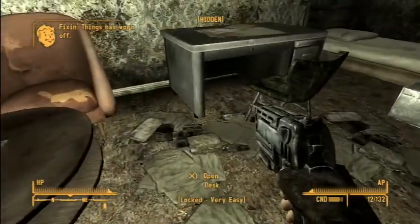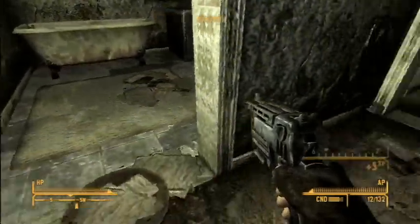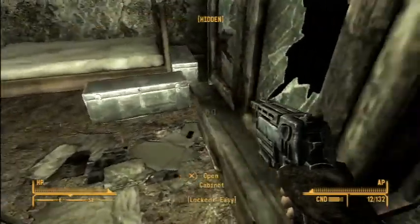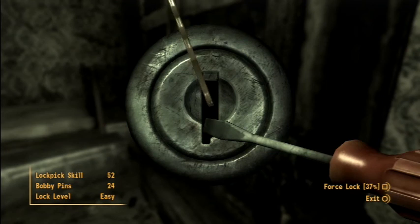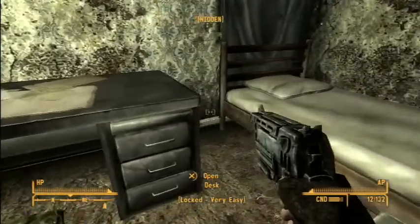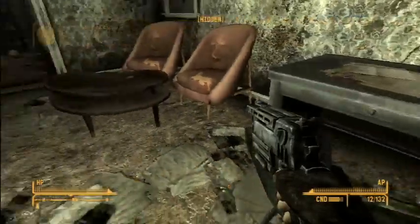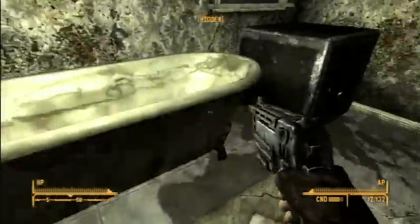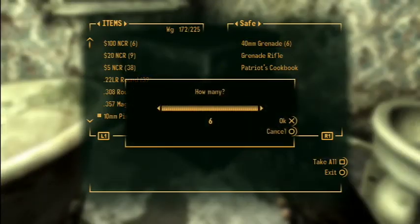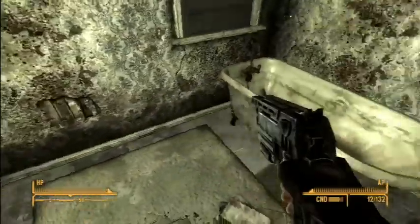Whew, okay we made it. Is there another frag mine? There's another one right there - I think that's where I died. This cabinet or safe has a grenade rifle in it. This guy is going to be like me - everything locked up, cameras, totally paranoid. The world is coming to an end, don't you know? Says a true Fallout New Vegas player.